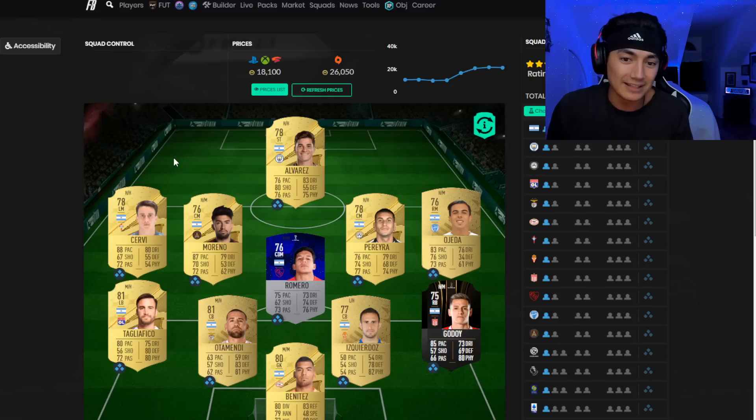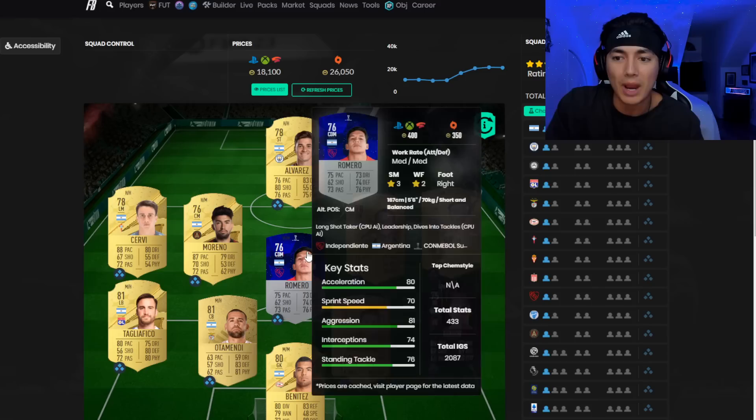We look at these SBCs, you see the solutions. Everyone's like, oh, this is the cheapest solution, I'm going to buy these cards. And it's really as simple as that. Now not every card works — some of them are kind of crappy.